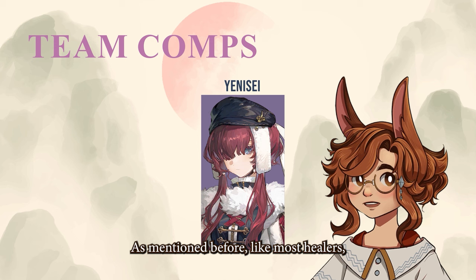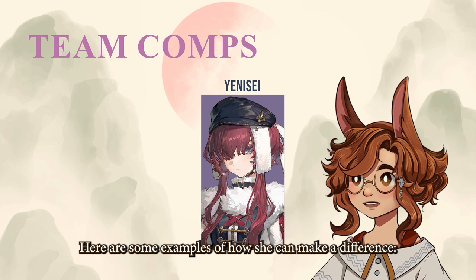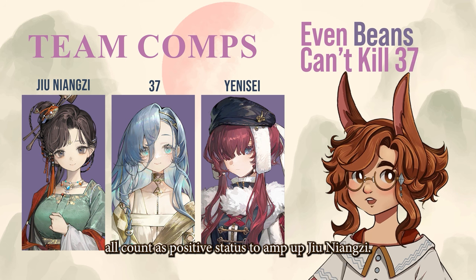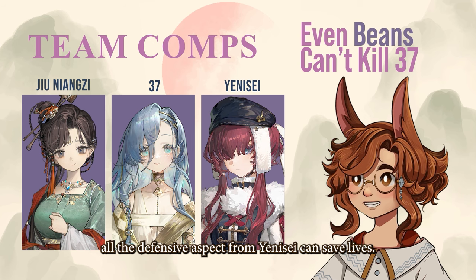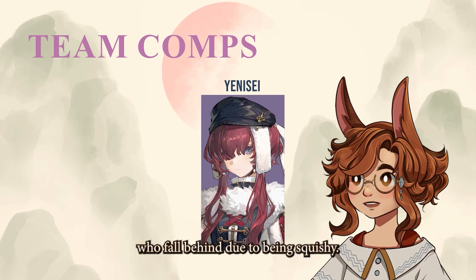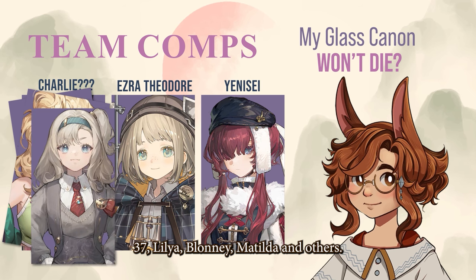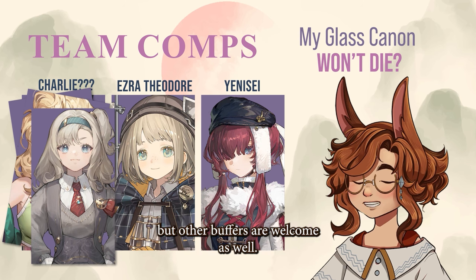Like most healers, Yenisei is very easy to fit into both teams. Here are some examples of how she can make a difference. Yenisei's Glow, Sturdiness, immunity, and shield all count as positive statuses to amp up Junian Zhu. Furthermore, since 37 is very squishy, all the defensive aspects of Yenisei can save lives — literally. Yenisei is also a game changer for older characters who fall behind due to being squishy. Charlie is a classic example, but this team can work with other carries such as 37, Lilia, Bloney, Mathilda, and others. Ezra is a support option here as he can amp up the critical damage of these characters, but other buffers are welcome as well.